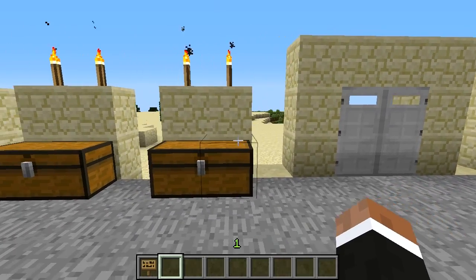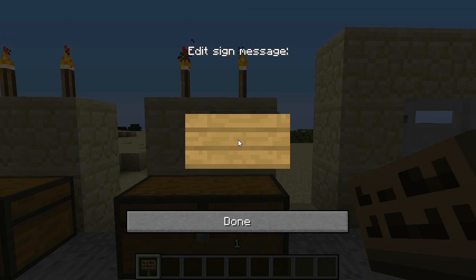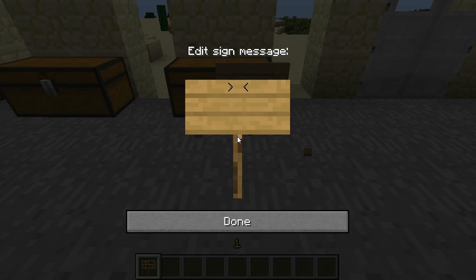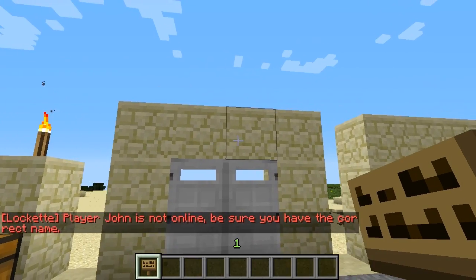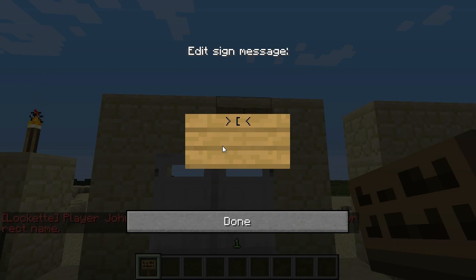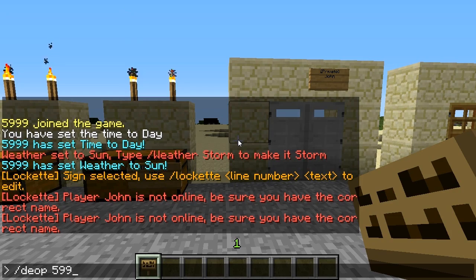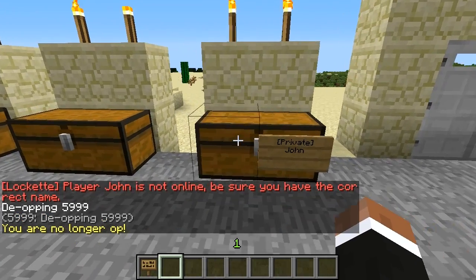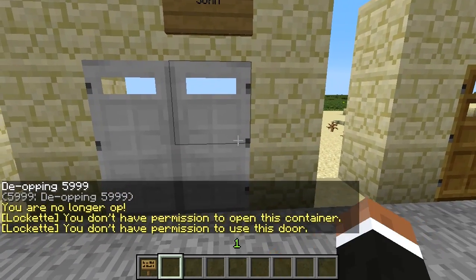Now I want to show you that the protection actually works. I'm going to create two private chests and assign them to John, so John owns them. It's going to say he's not online, which is just a protection measure to make sure you typed the right name, but it doesn't matter. I'll make two private protections for John, then de-op myself and try to access his chests and doors.